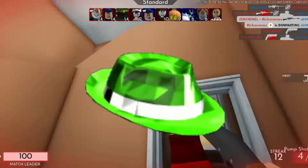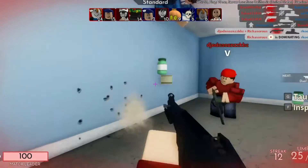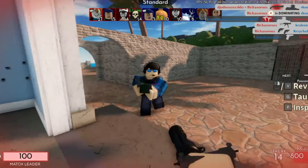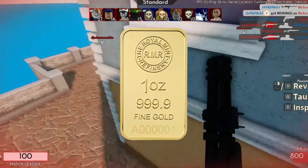Number 4: Green Sparkle Time Fedora. The Green Sparkle Time Fedora was released in 2012 as a limited unique for 10,000 Robux, but with only 100 available copies. There are now only 38 known copies remaining, and it's valued at 2.2 million Robux. This hat sold for $6,249, which can get you four one-ounce bars of gold.